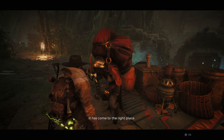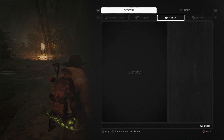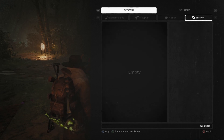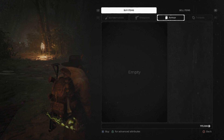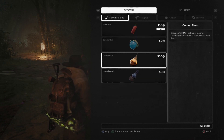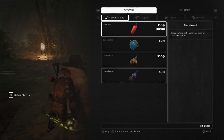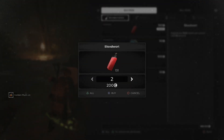It has come to the right place. So normally there's stuff here — I can't remember what the armor and trinkets are, but the weapon is a spear. I already bought it. We'll buy a few of those, why not?